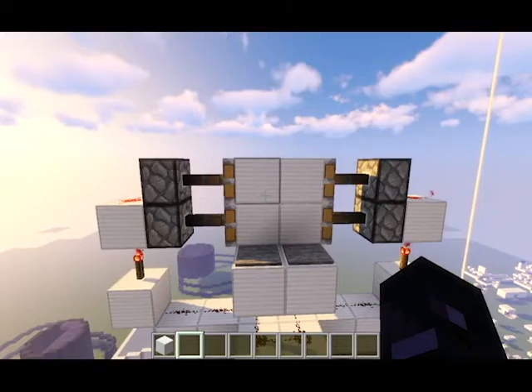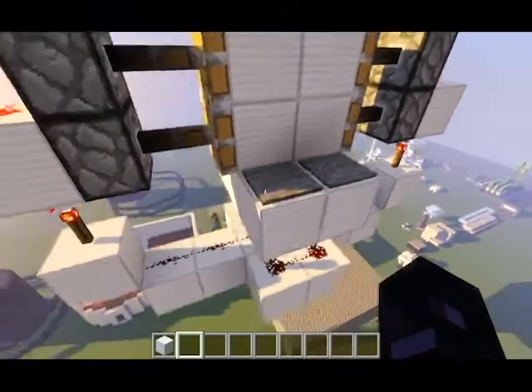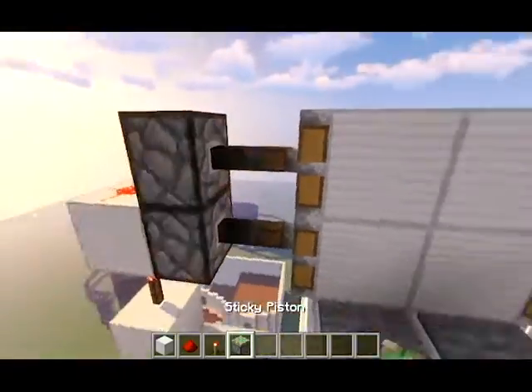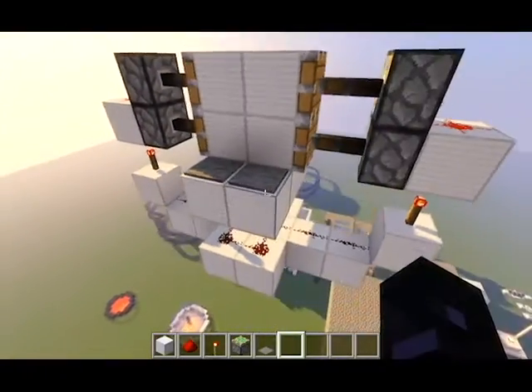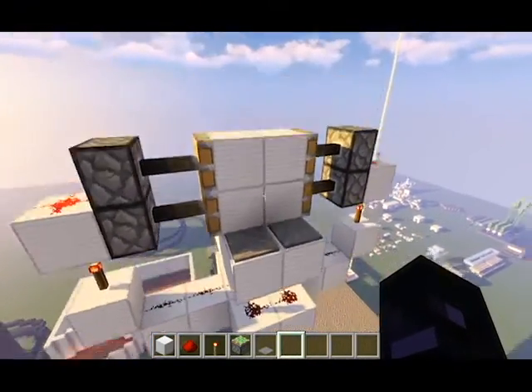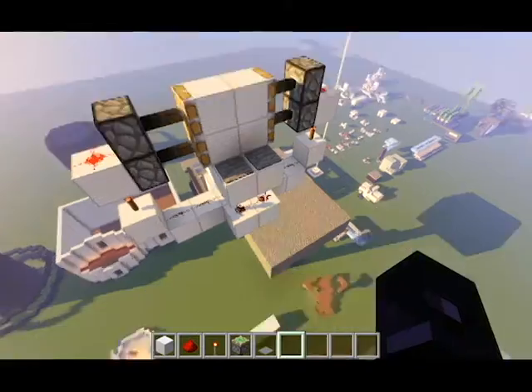Here is an exposed view of the redstone. As you can see, it's very simple, only involving some redstone, a couple redstone torches, four pistons, and four pressure plates. It is a really simple design and honestly, you could probably figure out how to build it just from looking at it right here.